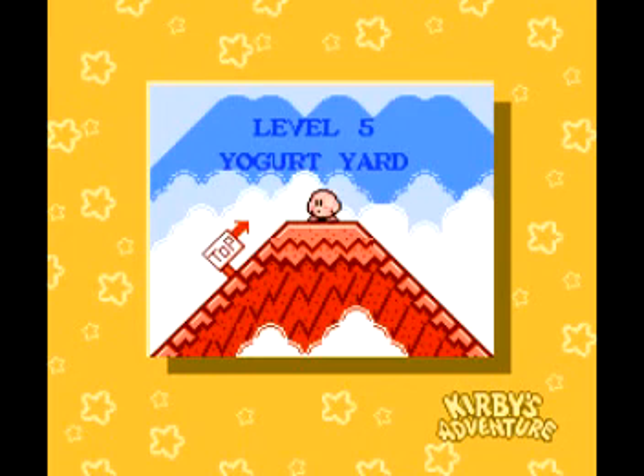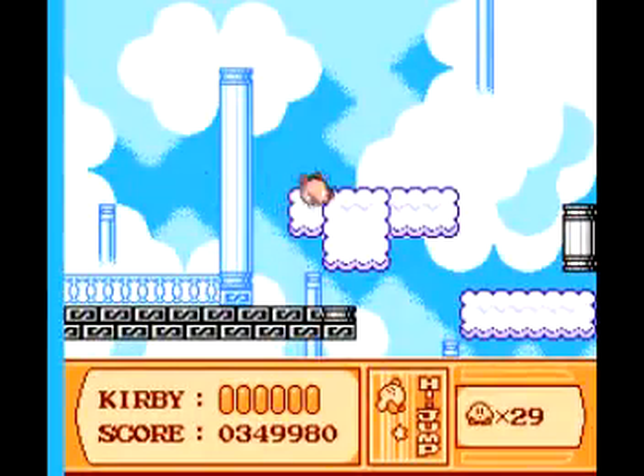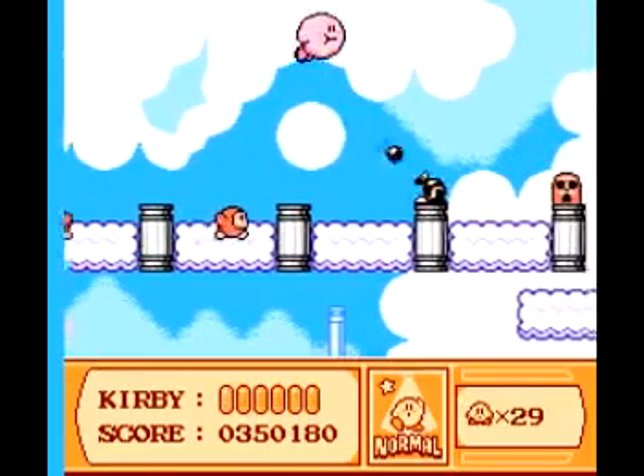This one has six stages in it, and it has several puzzles. But it's fun. So on stage one, there is a secret in here, and I know a trick to get UFO. So I am going to discard high jump and fly past here. Get rid of that umbrella, because it will tail you.